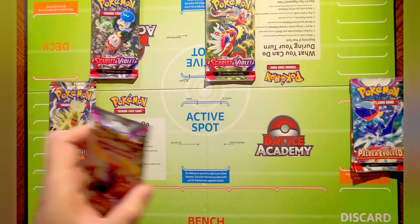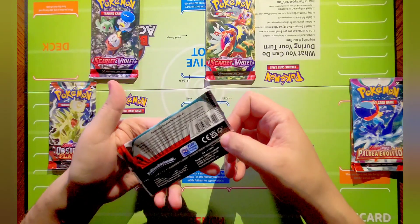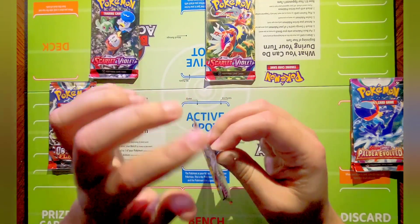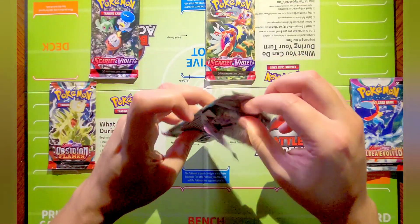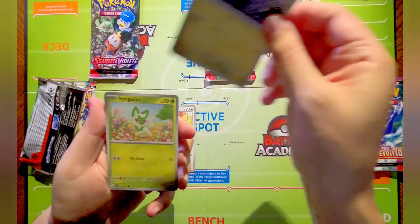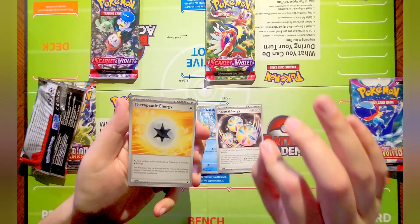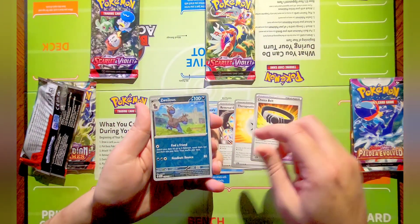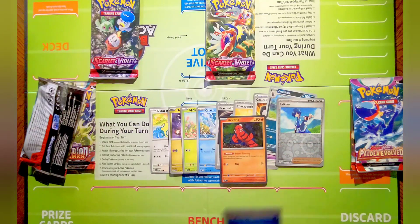Moving on to pack number three on the left side - Paldea Evolved, a very very big set. This set has quite a bit of cards, thinking over 300 if I'm not mistaken. Some good stuff can definitely be pulled out of here. Here we go: Dunsparce, Sprigatito, Oxley, Reversal Energy, Therapeutic Energy, Choice Belt. Our reverse is a Zacian, followed by a Falkner, and an holo Oricorio. Three for three on the holos!